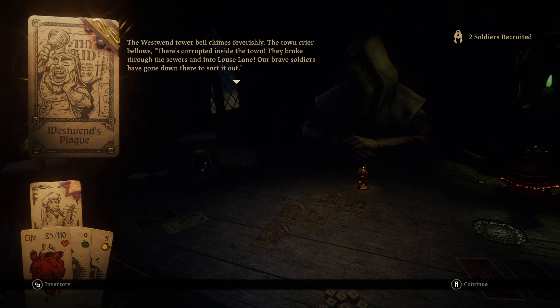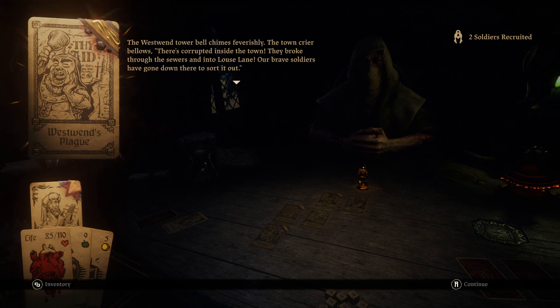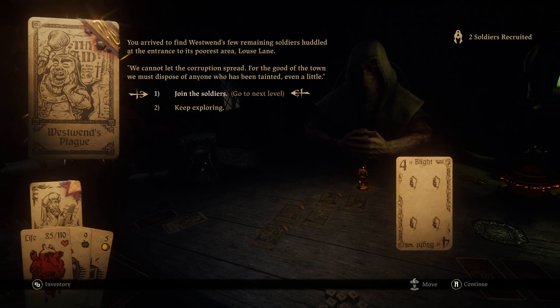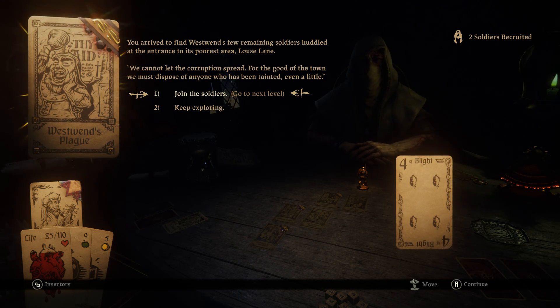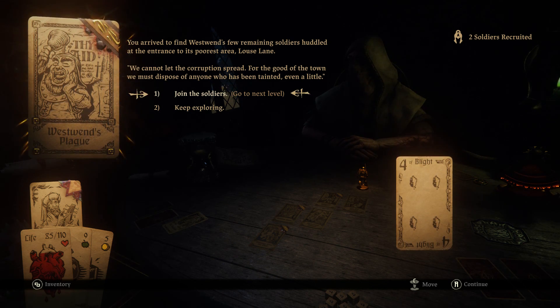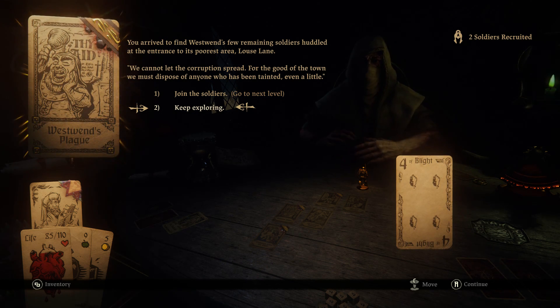Westwind's Plague — the West Wind tower bell chimes feverishly. The town crier bellows: 'There's corrupted inside the town — they broke through the sewers and into Louse Lane. Our brave soldiers have gone down there to sort it out.' You arrive to find West Wind's few remaining soldiers huddled at the entrance. 'For the good of the town we must dispose of anyone who has been tainted — even a little.' So we have to go in and kill everybody who's blighted. Your option is to join the soldiers or keep exploring — but I've done every card, so it'd be pointless.